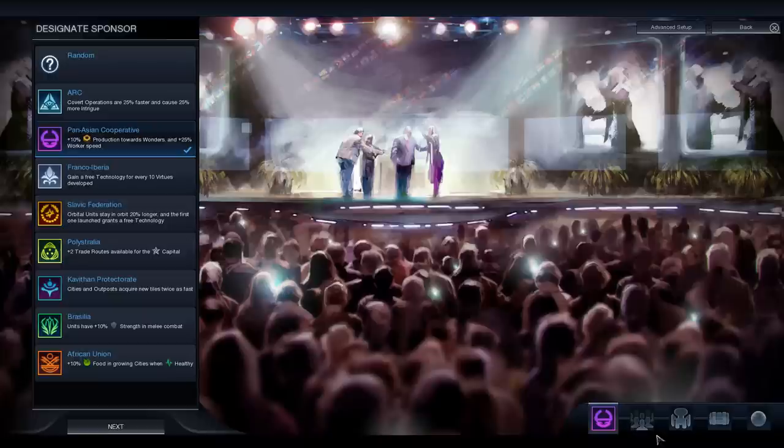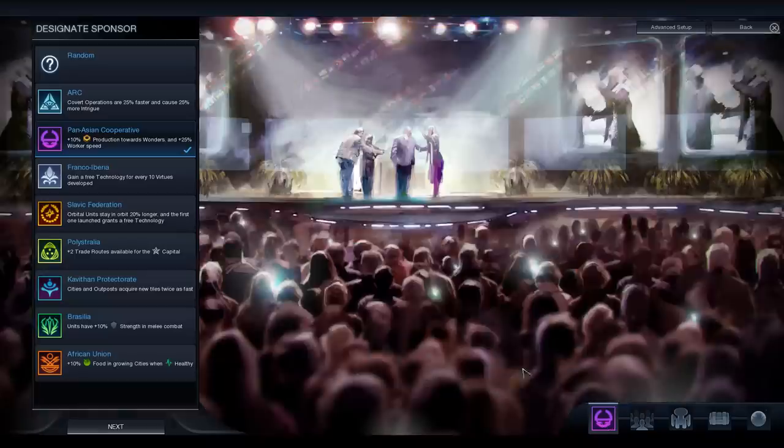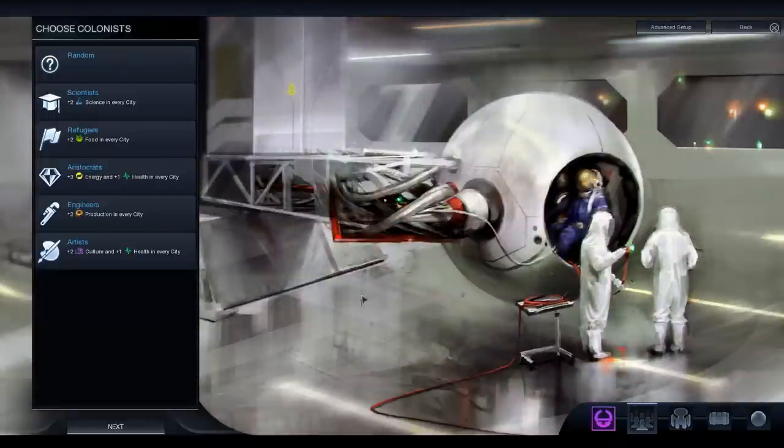We're going to go with the Pan-Asian Cooperative as our sponsor — we get a nice production bonus when we build things inside the game. For colonists, I think we'll go with engineers. We can pick what type of resource we want our entire faction to specialize in, and I think we'll go for engineers, just doubling down on that production bonus.